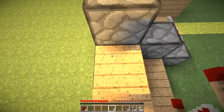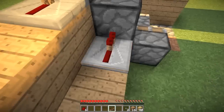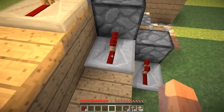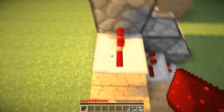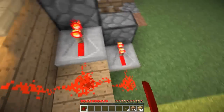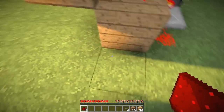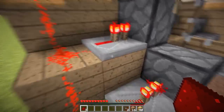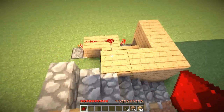On the other side, place redstone repeaters in front of all the sticky pistons, because if you don't they won't get powered properly. Then get your redstone and place it so it will be powered by the redstone torch which is under this block. You'll notice the pistons are extended now.